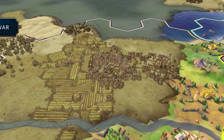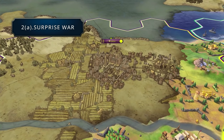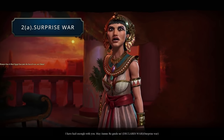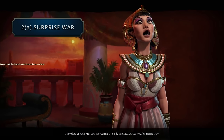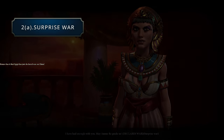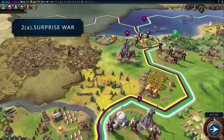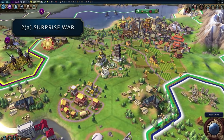First of all we have the base surprise war. This is where you just declare war from out of the blue without any real justification and you'll get an increased warmongering penalty. This can be the main form of war in the early game because remember that the warmongering penalty is reduced in earlier eras and is zero in the ancient era.